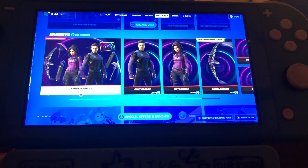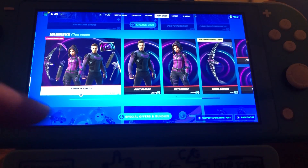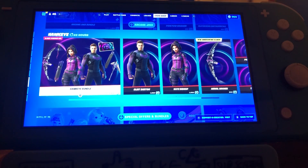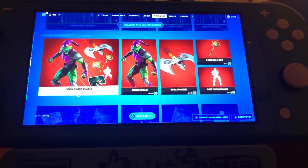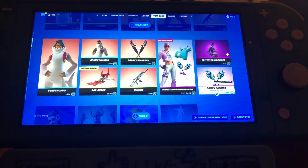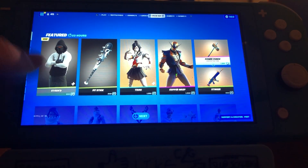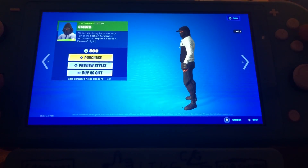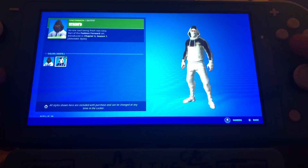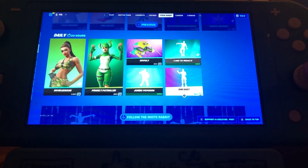I'm not going to show you all of them, but you guys don't have much time left because some items will be leaving soon. Make sure you pick up the Hawkeye bundle — the skins, the glider, and the pickaxes as well. There's not much new in the shop tonight, but there is this new item you can pick up for 800 V-Bucks — it comes in default and white styles.